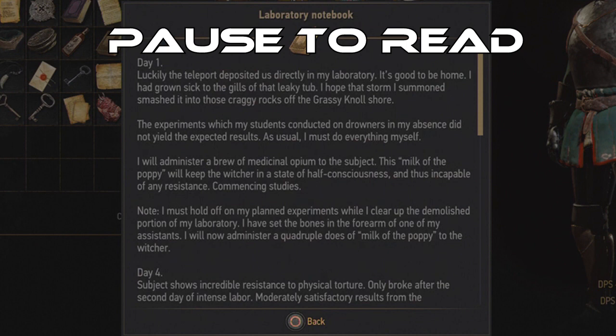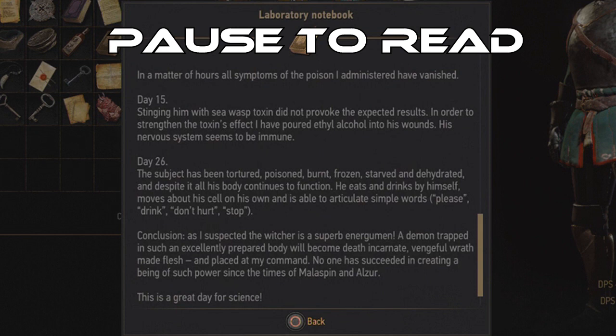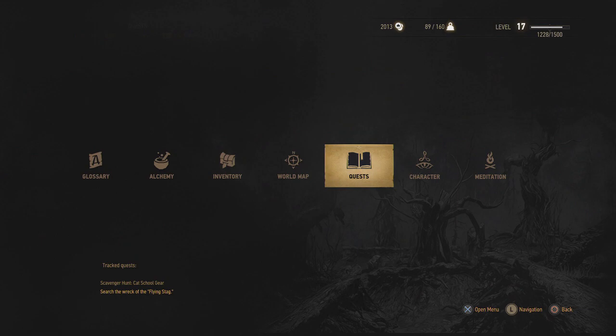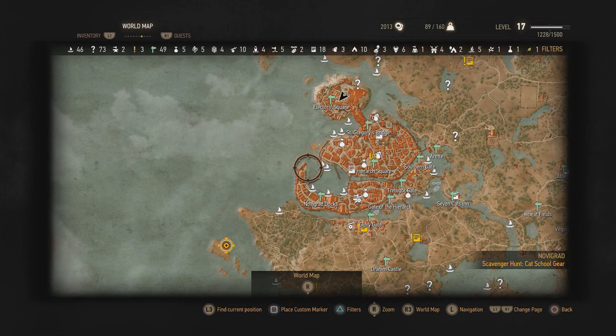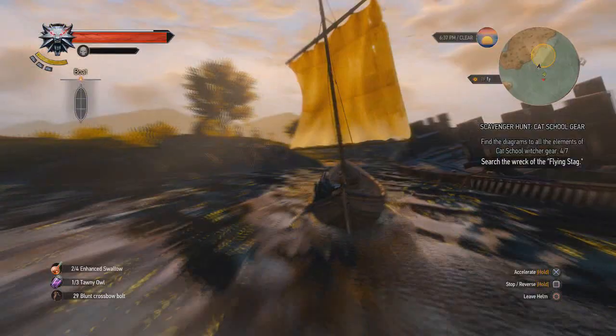We are going to read this letter — pause to read these notebooks. So we're looking for the flying stag that Mad Kian summoned a storm to make crash on the rocks. It should be above sea level, we don't have to go diving — it should be on the rocks of this island over here. He was also talking about how he subdued a Witcher with Milk of the Poppy, trying to control a Witcher. But here is the flying stag on the rocks, as the note had previously said.